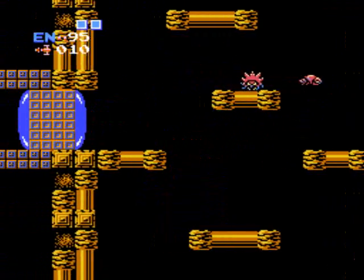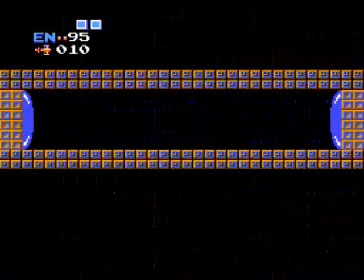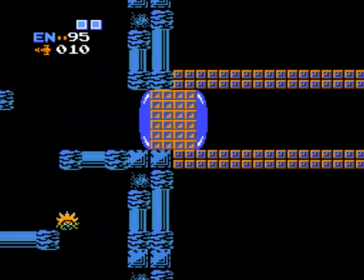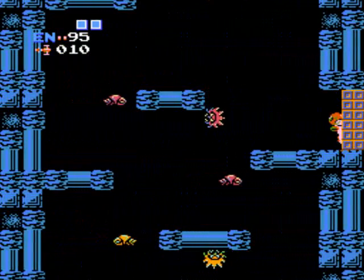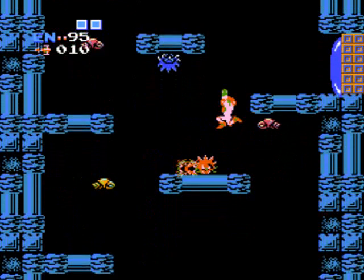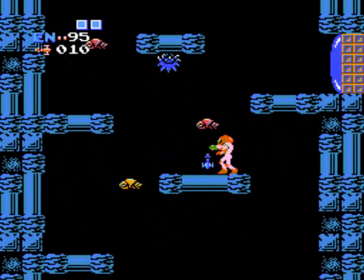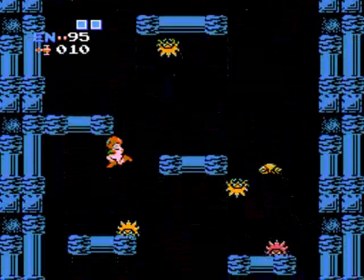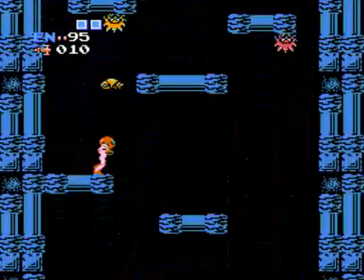Let's go this way now — let's go through this bubbly door. I got bumped right through the Ripper and it didn't take damage. That was surprising. Hooray, sprite glitch — I didn't take damage because of that. That was awesome.